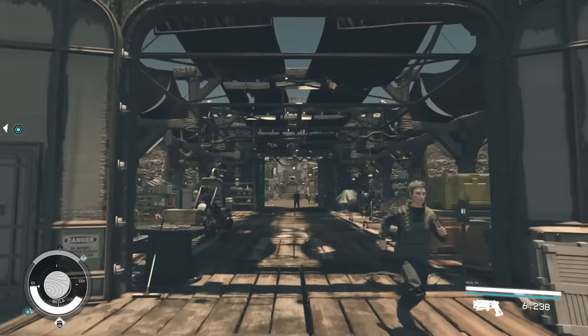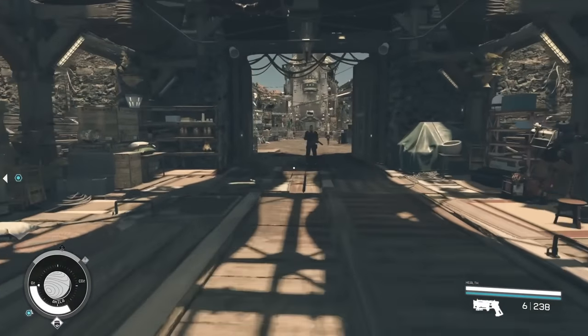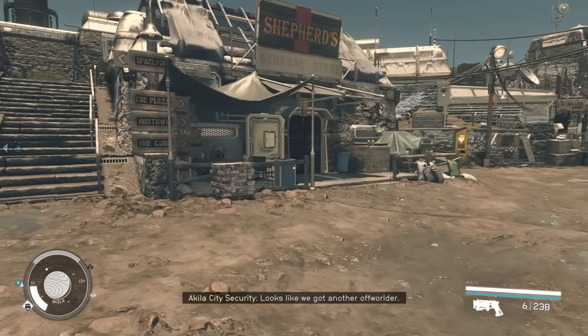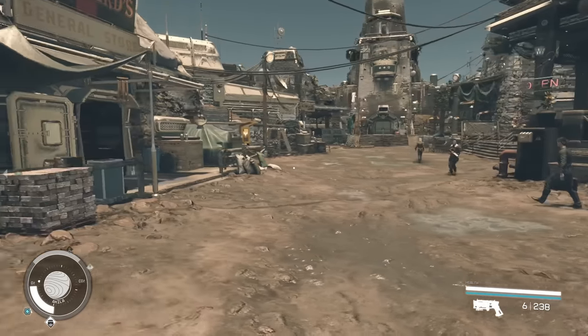Once you're at Aquila City, all you need to do is come into the city itself, and we're going to actually perform a glitch that might speed this process up just a little bit for you guys.